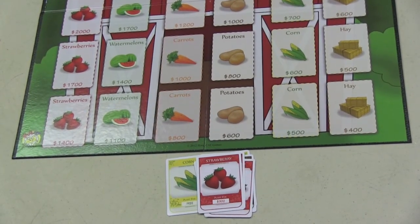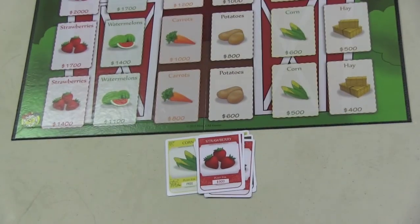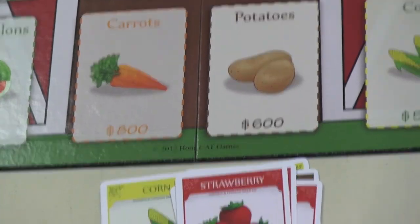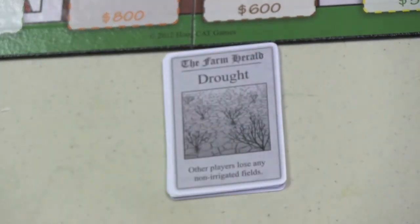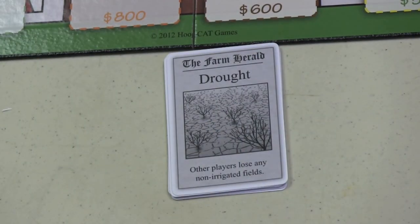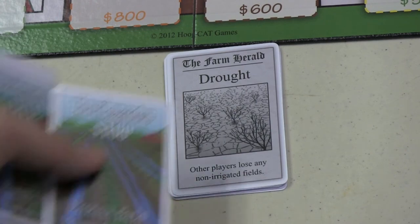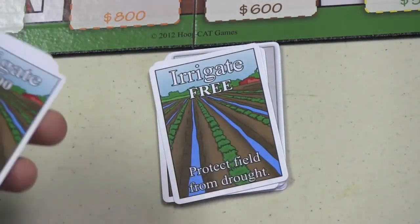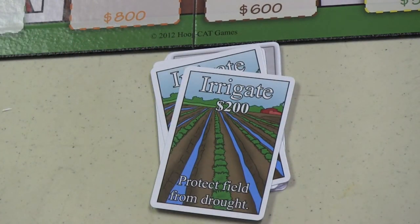One of the actions you can do is plant. You can plant as many as you want, but you have to be careful because your opponent can play different cards on you. One of those cards is a drought, which will destroy all other players' non-irrigated fields. You can play irrigation cards ahead of time on specific fields — they cost from free to $100 or $200 — and that will protect you from the drought.